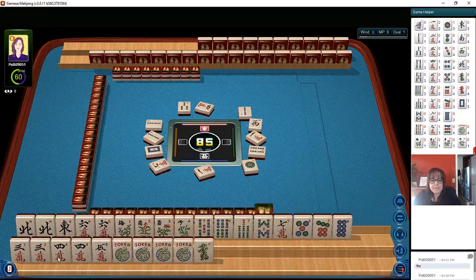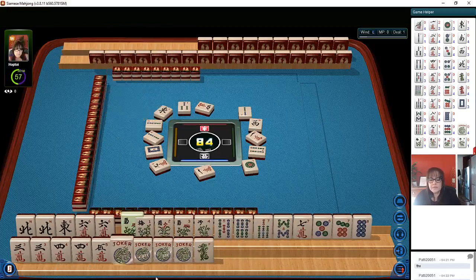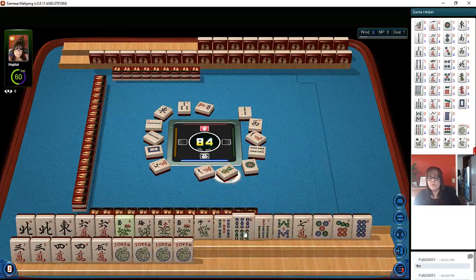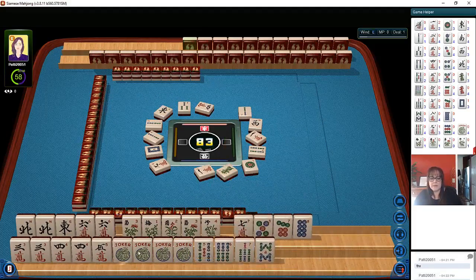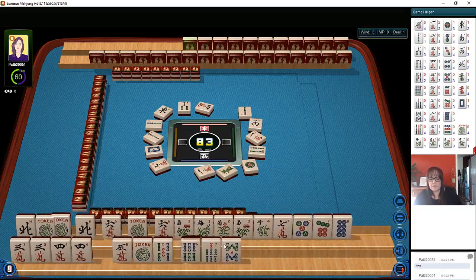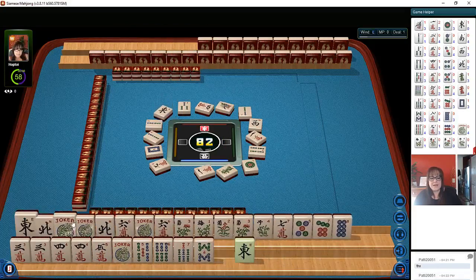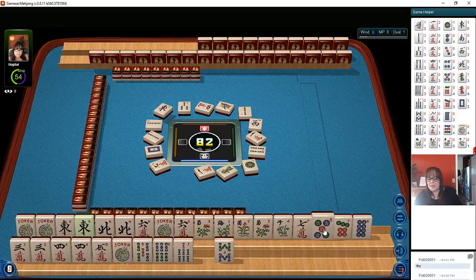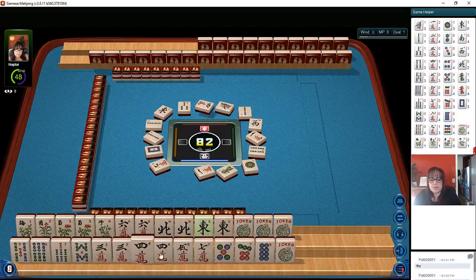Nine characters — and we still have three, four here; three, four, five, six. There's a flower, and a green dragon. Let's put these down on the bottom and put a couple of jokers up there for the quint. One bamboo — and there's an east. We'll take whatever comes first.